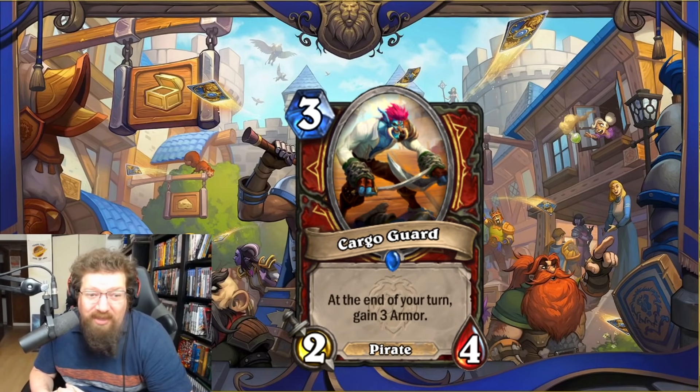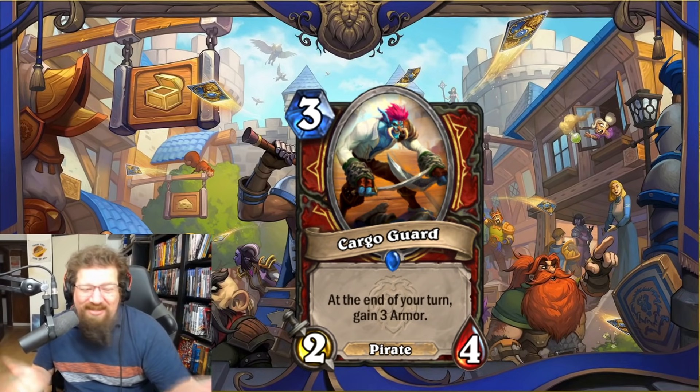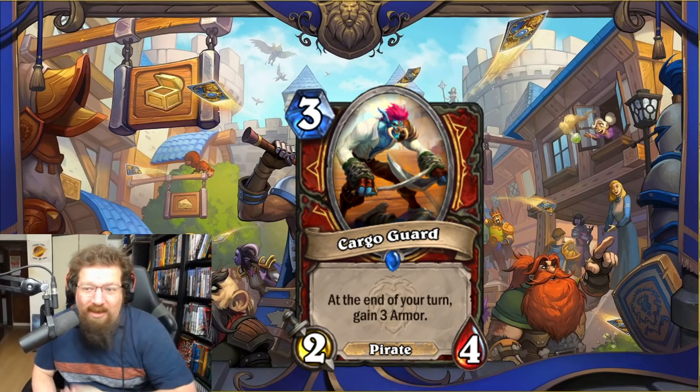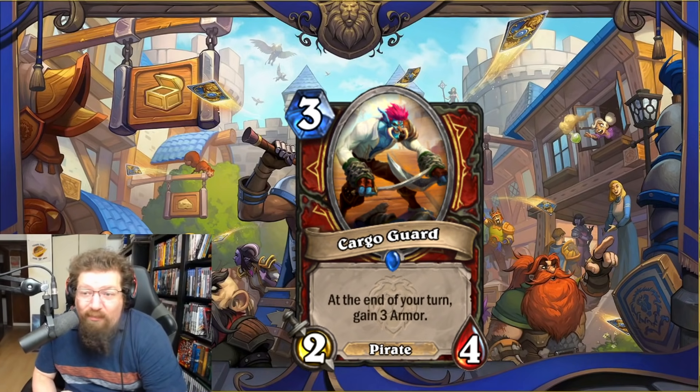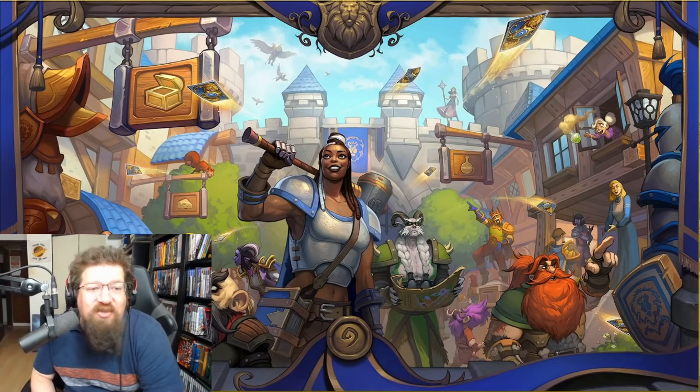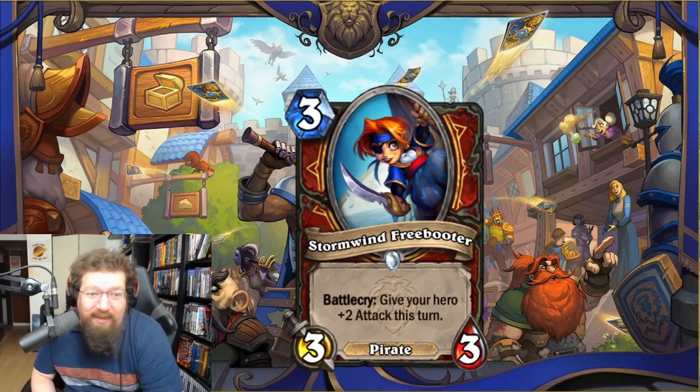We have Cargo Guard — three-mana 2/4 — at the end of your turn, gain three armor. Awesome anti-aggro card. It's a pirate so it can go in the questline deck, though it feels counterintuitive to an aggressive pirate strategy. Your opponent has to kill it because it just keeps giving you armor. I'm giving it a four in Standard and a four in Wild — odd Warrior would love this. It's just a really solid card.